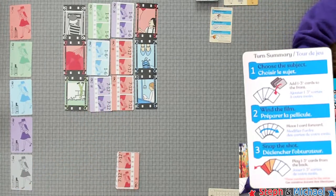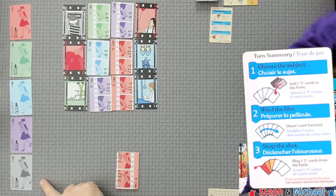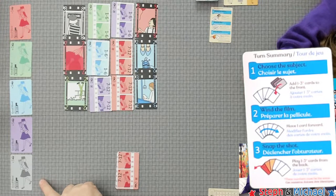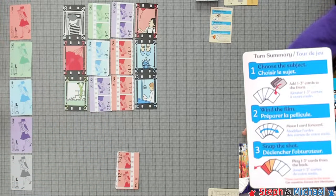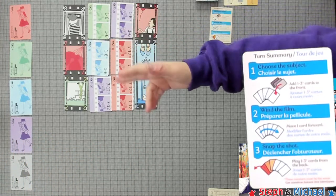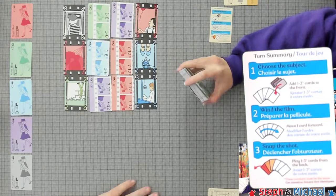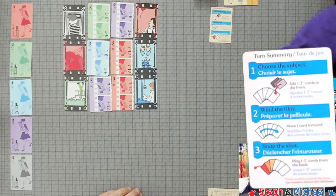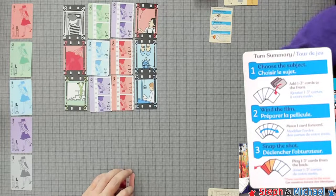This field is going to be a different size based on player count. For a three or four player game it's a four-by-four field, not a three-by-four field. We are using five colors out of seven — missing yellow and brown. In a three player game you only remove one color; in a four player game you use all seven colors. If you have a set of five face-up cards of matching color, that's a good shot.